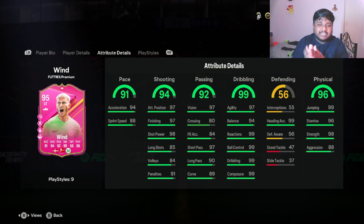Looking at the stats in detail: he has 91 pace, 94 shooting, 92 passing, and 96 physical. His dribbling is almost all 99 except balance and agility which are 97 and 94. He has 94 acceleration and 88 sprint speed, but with a chemistry boost he'll go from 88 to 92 sprint speed with full chem.